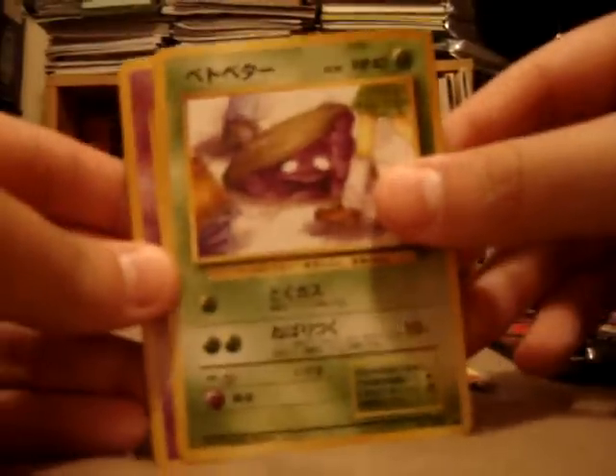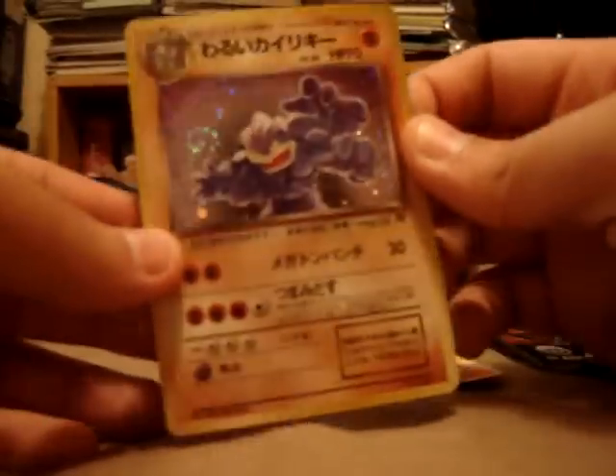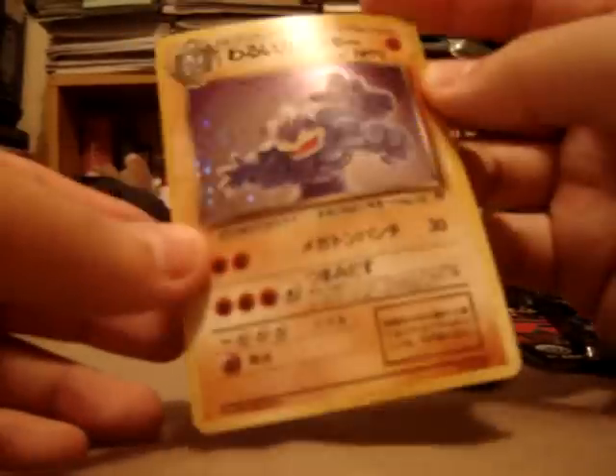I don't want to ruin the packaging. Grimer, Abra, Machoke, Slowpoke, Voltorb, Dark Golduck, Meowth, Dark Raticate, and Dark Muk. The holo is Dark Machamp — that's my second one as well. So this'll be for trades.